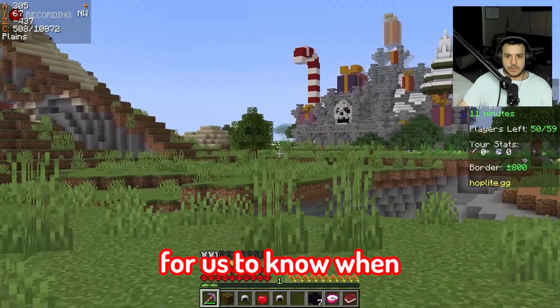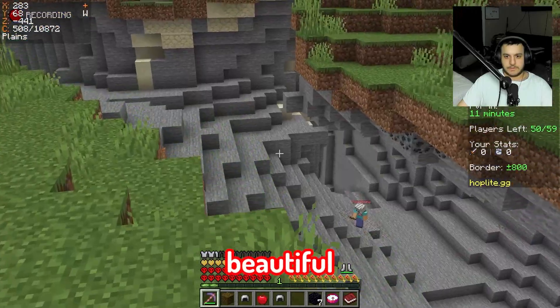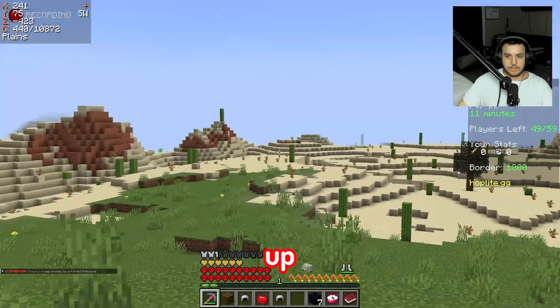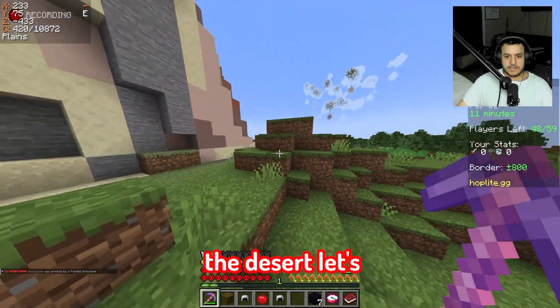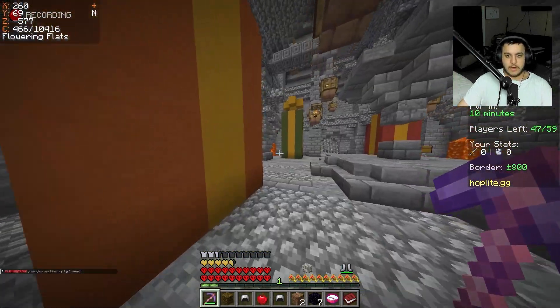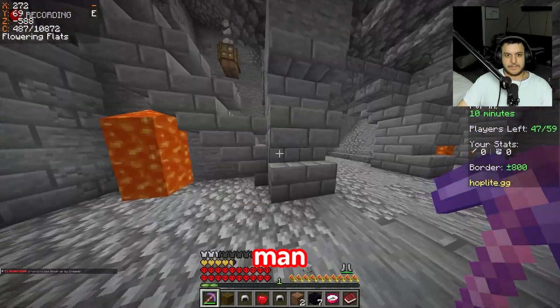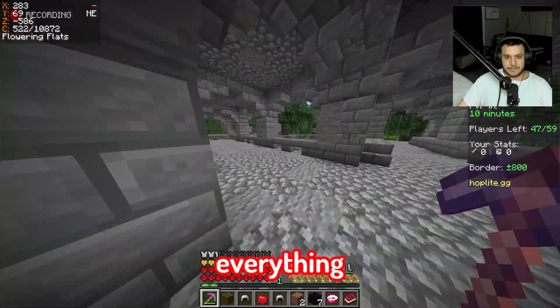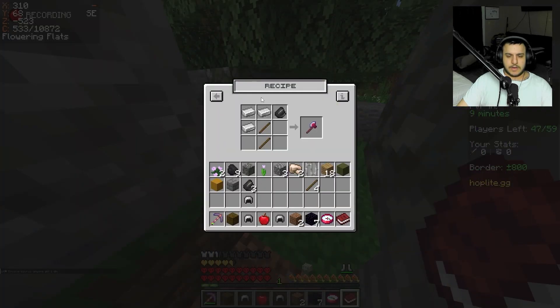Maybe they left something for us, or no one looted it yet. Oh, this is a big cave — this is beautiful! There's someone else there, what's up? Should we go loot the desert? Nah. Oh my gosh, I need to be more careful. They wiped it clean — this stuff is already looted. Why do they grab everything? Let's just leave. Oh, we got flint — perfect!